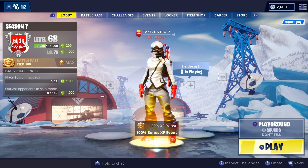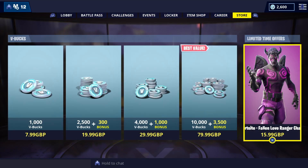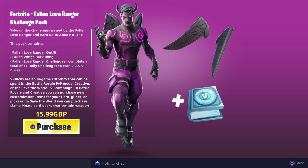What's happening guys, back on Fortnite we're going to take a look at the new Fallen Love Ranger pack. Check this out — he's got horns. It's £15.99, obviously this is in Britain so that's probably like $20.